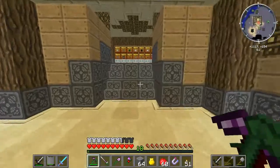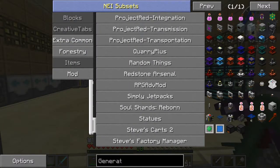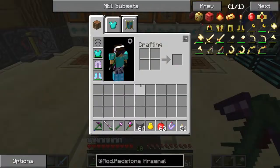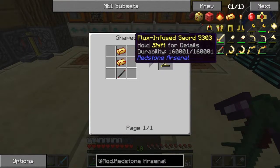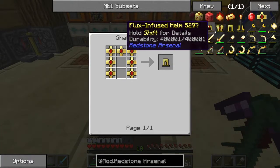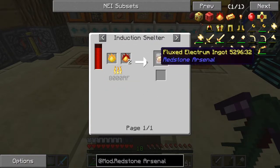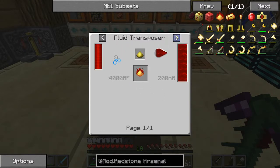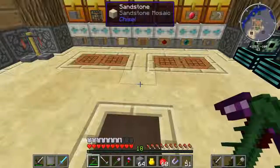My armor is eh, my weapons could improve. So today we're going to be getting into Redstone Arsenal. I want to make some tools — the pickaxe, the shovel, the sword, and I believe the bow. And I definitely want the armor. This is going to cost quite a bit of resources. First off, we need an induction smelter, and we also need a fluid transposer and a magma crucible.